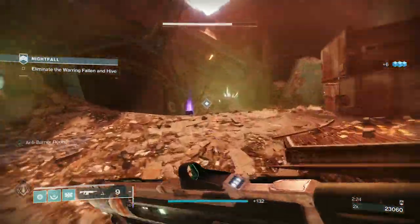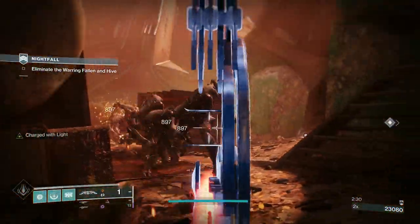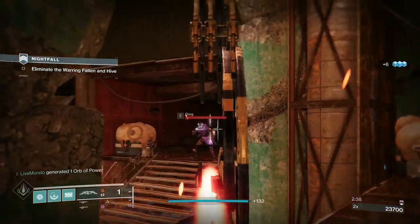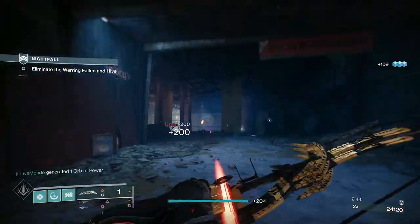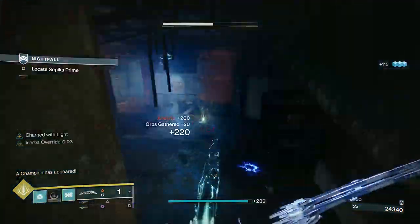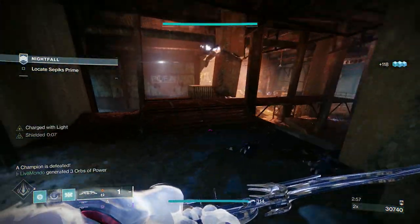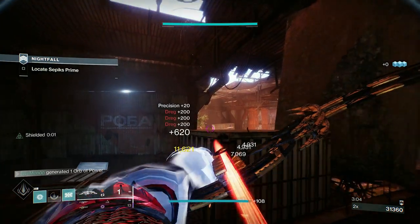I managed to take that overload out — there's the vandal and the overload. Going up here: once you go up to the top of these stairs, there's an opening behind us where you'll get a bunch of thrall coming out. Be careful going up these stairs and keep an eye out to the left — we've got a barrier and a couple of fallen, and there's a barrier champion right here.